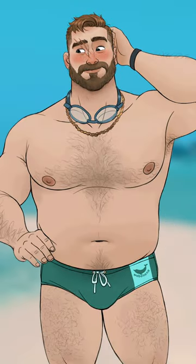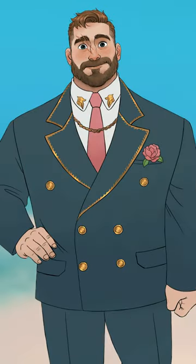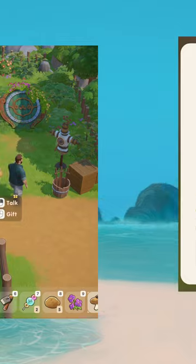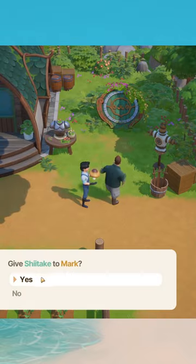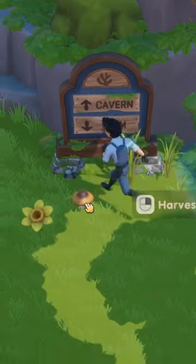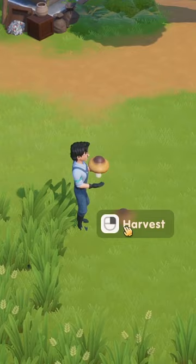So you want to befriend Mark in Coral Island, or maybe even marry the big fella? Well, you're going to need shiitake mushrooms. Shiitake mushrooms are the number one easiest loved item to give Mark in Coral Island — my very favorite mushroom. And you're in luck because shiitake mushrooms are all over the place in your first season of Coral Island.